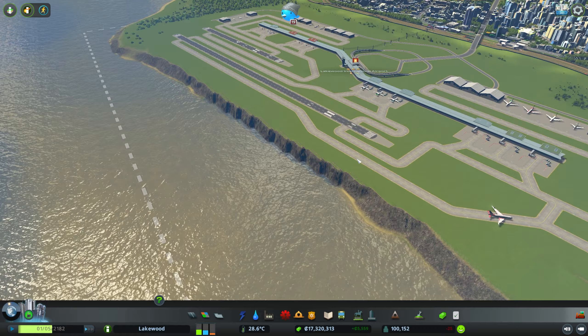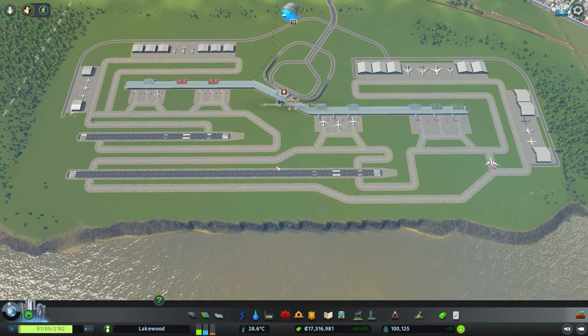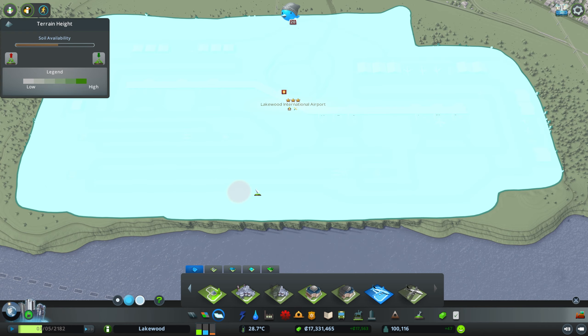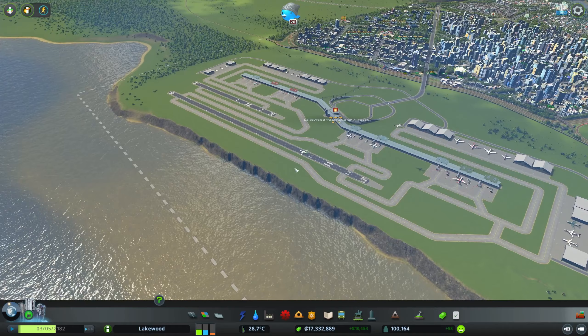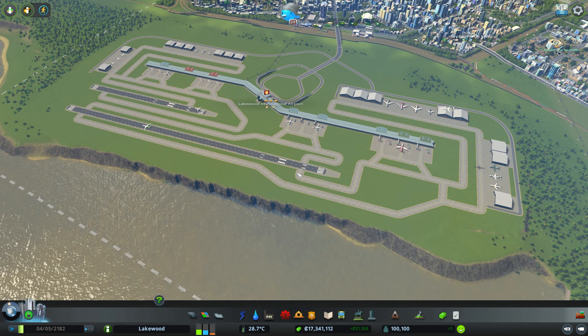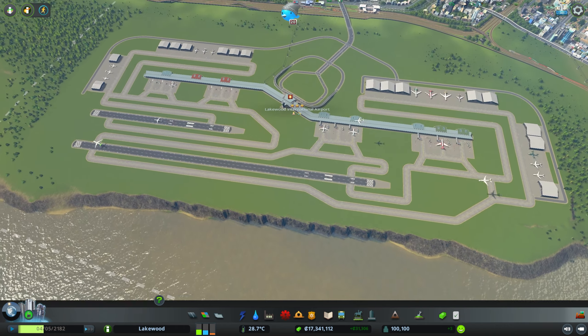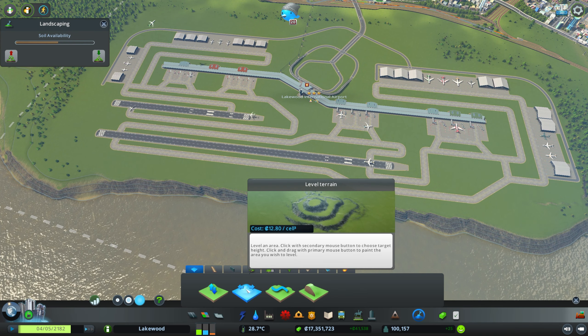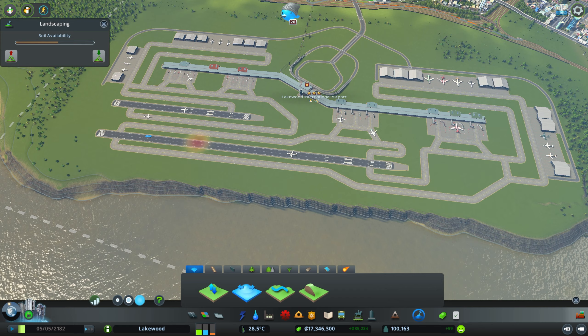The first thing we're going to get to, because it's been bugging me ever since it happened, is this shoreline right here. I still think it was a good choice that we left it until the very end — there's really not much point in fixing something only to have to fix it again. But now that we have our airport layout complete and we're not going to be expanding anymore, we can finally get to fixing the shoreline. I'm not really sure why the airport district tool does this — maybe they weren't expecting people to put an airport along the shore, lack of testing, or maybe they didn't know how to fix it. Regardless, we're going to be able to fix it pretty easily with our landscaping tools.